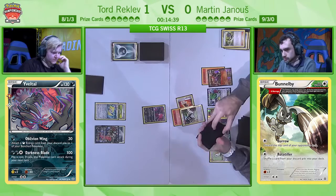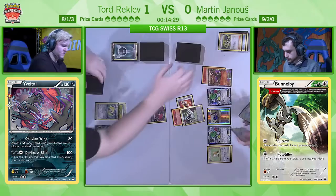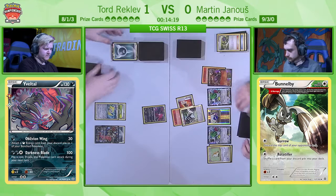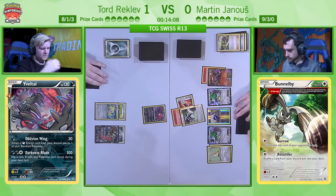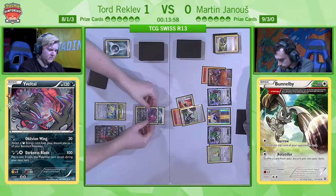Tord now has access to the Floatstone — and I think he also has a Darkness Energy in hand. So Tord can go back to using Oblivion Wing if he wants. Another option would be to attach the Floatstone to the active Yveltal and start Evil Balling away — but he'd go with Oblivion Wing for now. If he goes for the Floatstone and starts attacking with the EX, that pretty much needs a Floatstone because it can start getting hit with Team Flare Grunt and all that. Oblivion Wing seems a little bit slower, but he wants to build the Yveltal EX up to the point where it can deal with everything on Martin's side of the board, not just Bunnelby this turn.